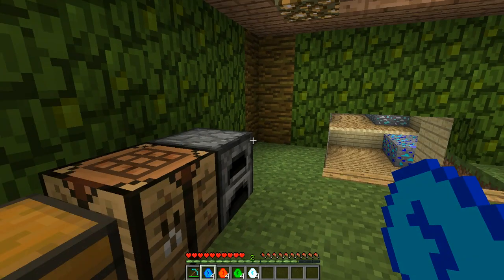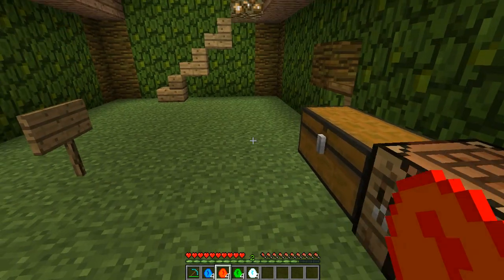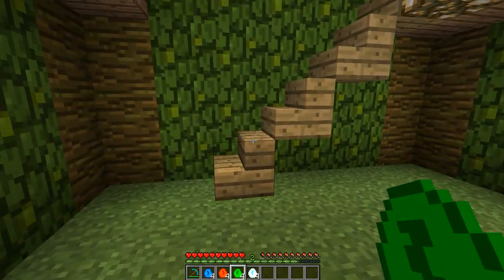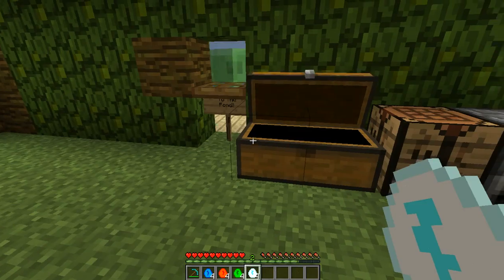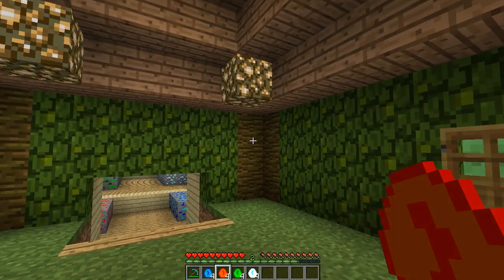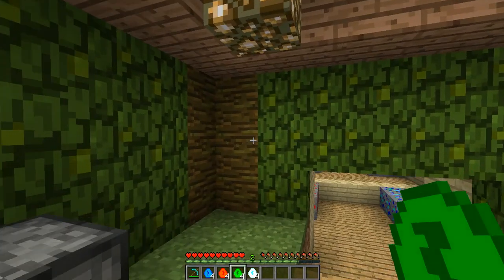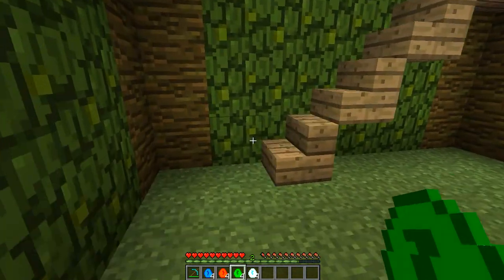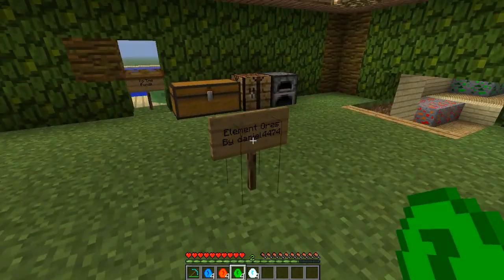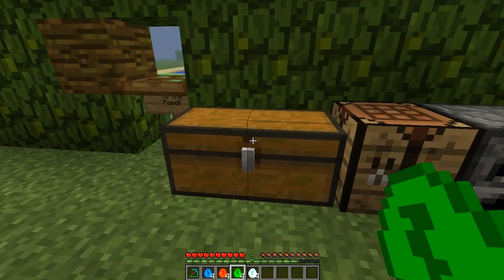At the moment these tools are the same as normal tools — they don't have any special abilities — but the mod creator said he would be adding that in the next update. I'm looking forward to that because this could have some really cool stuff, like it could freeze mobs, it could set them on fire. I'm not sure what water or earth could do, but there's a ton of things this mod could have added. I really hope the mod creator decides to continue with this because it's got the potential to be really good.